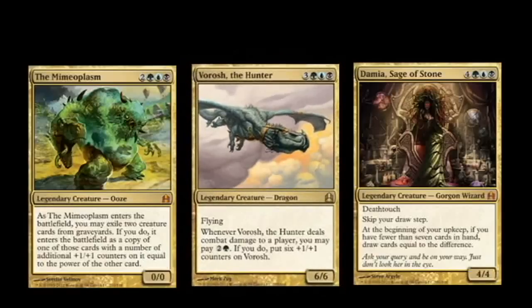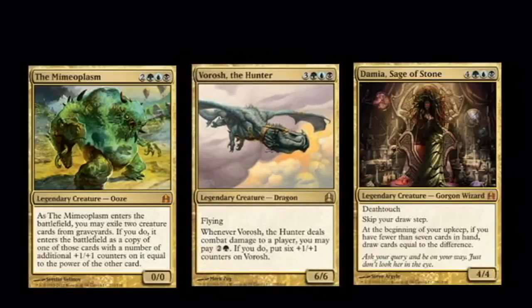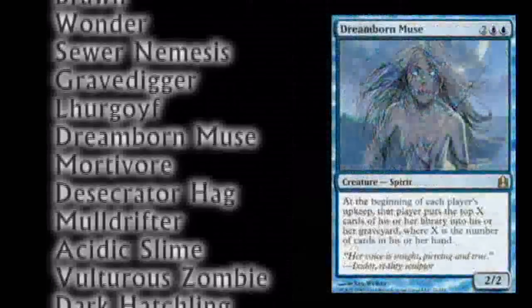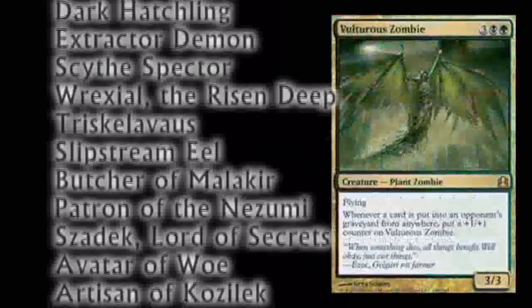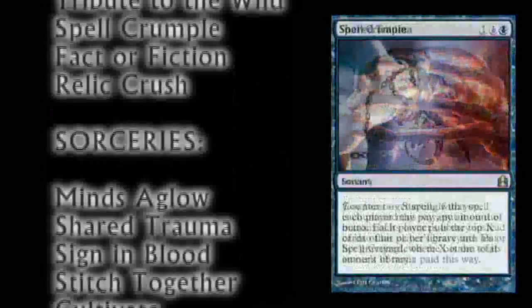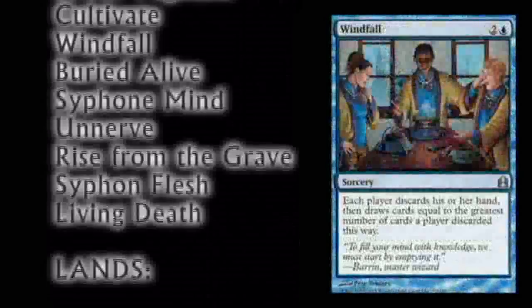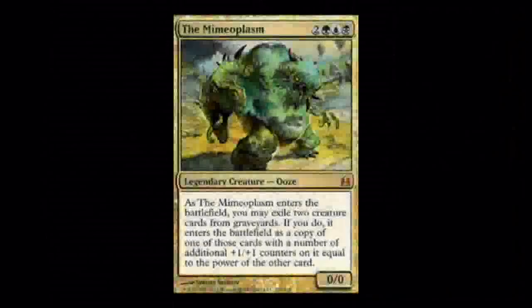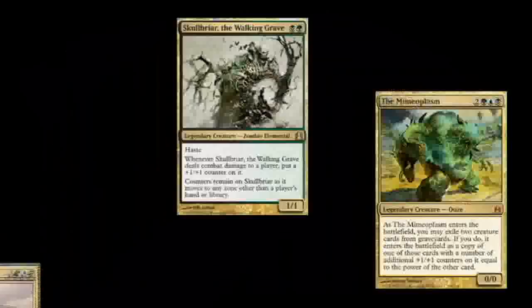Now we'll take a look at the other 99. We'll first see the whole list and then look at the highlights. This original list is based around milling and discard in order for you to get stuff in graveyards to copy with Mimeoplasm.